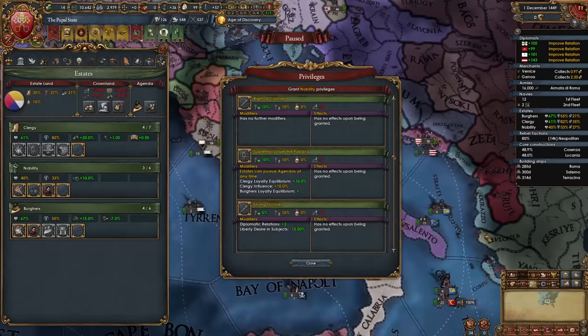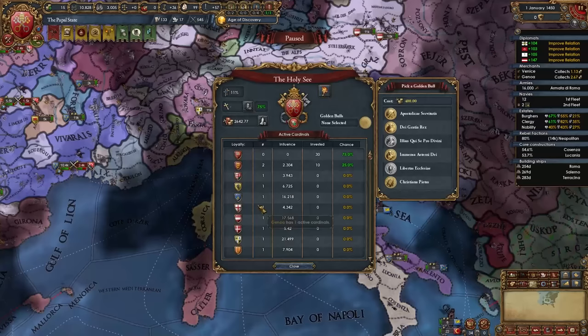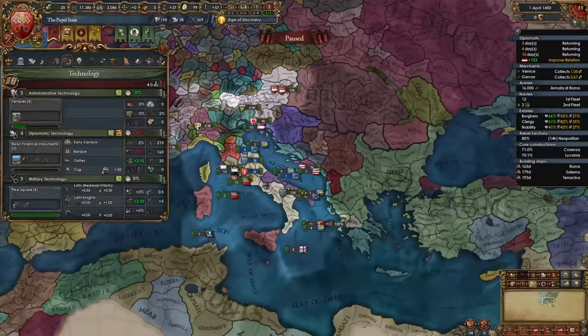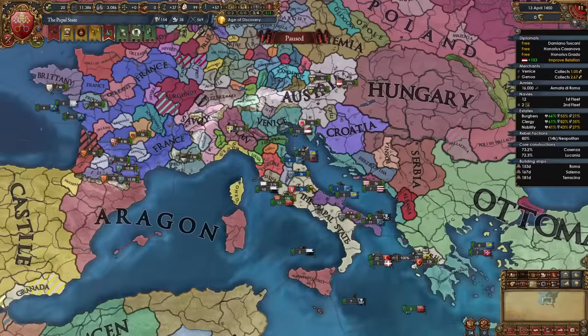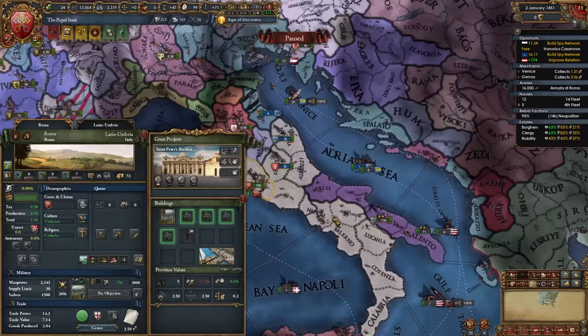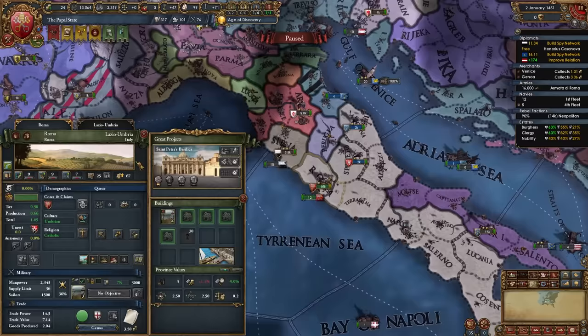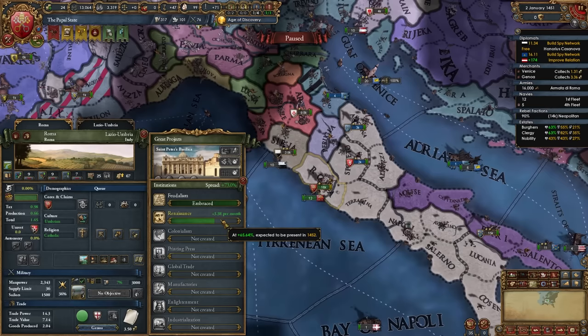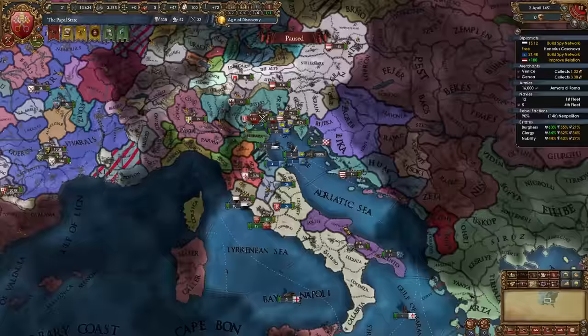Upgrade your light ship fleet and build a couple more ships. Give the nobility strong duchies since we have two subjects. Once the Renaissance spawns — in my case it spawned in Venice — select the institution spread golden bull. Improve relations with Austria to join the HRE. Start spying on Siena and Provence. Once the Renaissance spawns and you have tech 4 in every category, activate encouraged development in your capital state of Lazio-Umbria and bump Rome to 10 in each development category. This helps speed up the Renaissance spawn and ticks off the age objective for a 30 development city.